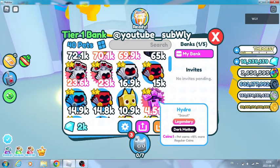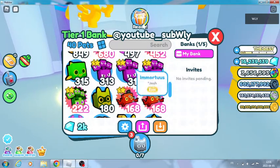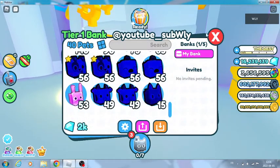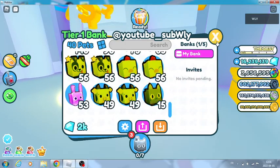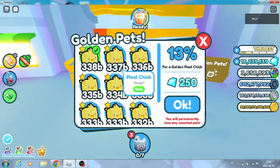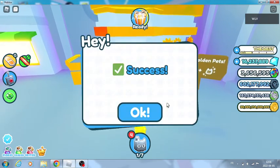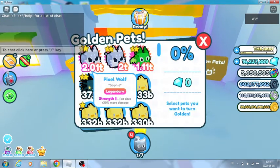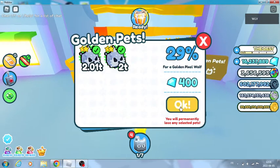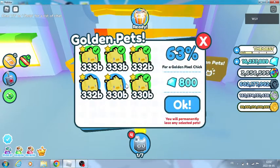I have a Dark Matter Hydra - look at that Dark Matter! I think I have three Mortis and two Krakens. They're legendaries at least, and legendaries are pretty good. I put 2,000 gems. I'm not going to use Tiny Tasks because it'll do things randomly and I don't want to lose those two trillion coins - it's kind of a lot for me.